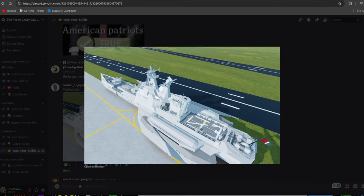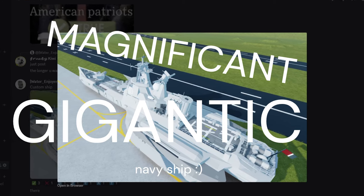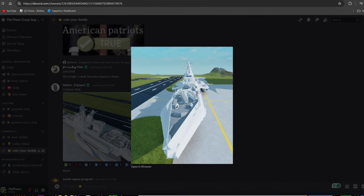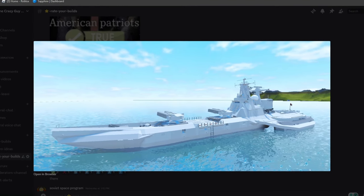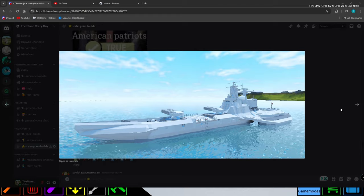Our next build is from Water Enjoyer, and he has built this magnificent gigantic navy ship. Starting off with creativity — you don't see a lot of navy ships or battleships out in Playing Crazy. This is actually the first of its kind I've ever seen, so I'm going to give this a five out of five for creativity.